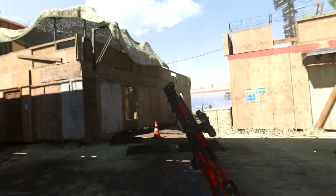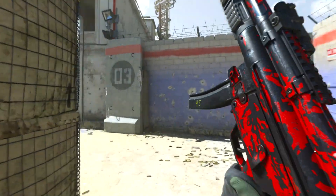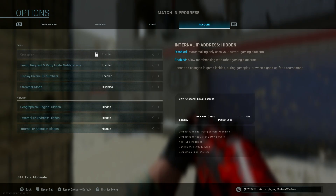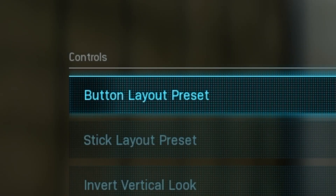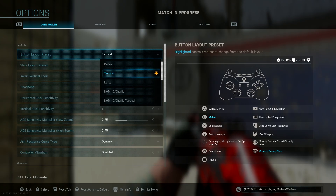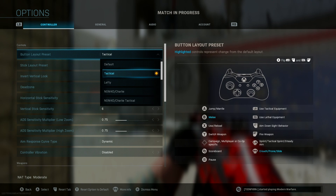Alright, the very first important step and setting you'll need to become a drop shotting god - go to your settings, then controller settings, and find the button layout preset. This works on every Call of Duty, not just Modern Warfare. Go to button layout and make sure to have Tactical selected. Tactical is the number one drop shotting tool you will need to become a drop shotting king.